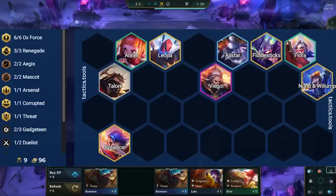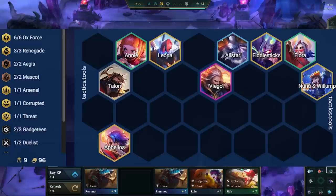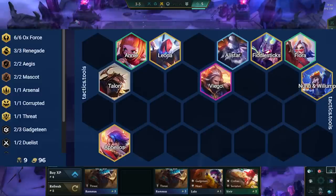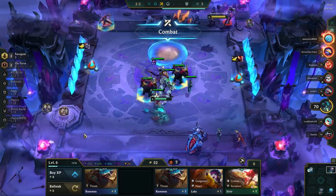We put Viego on the 2nd row to make sure he's never aggroed first, and in the middle to make sure he doesn't take damage from cornered backline carries. We place Leona and Alistar on either side of Viego, as they are our main tanks and protect him the best. Talon can be placed on either the frontline or 2nd row, but we want him to use his ult then die to proc the Renegade bonus damage for Viego.